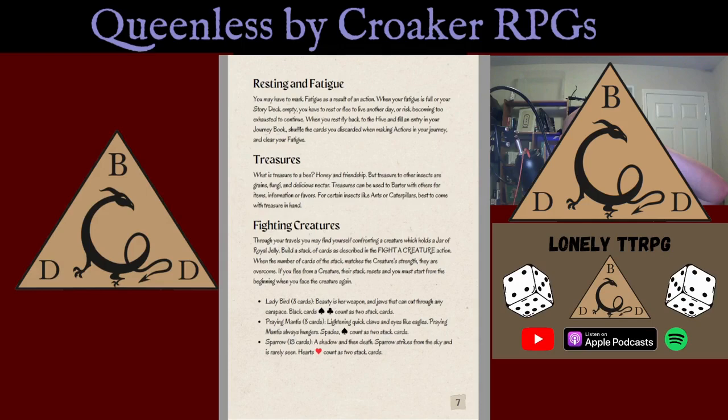Treasures: what is treasure to a bee? Honey and friendship — but other insects like things like grains, fungi, and nectar. Treasures can be used to barter with other insects for items, information, or favors. For certain insects like ants or caterpillars, best to come with treasure in hand. When confronting a creature with a jar of jelly, build a stack of cards as described in the Fight a Creature action. When the stack matches the creature's strength, they are overcome. Ladybird requires 8 cards, Mantis 8, and the Sparrow 13. Some suits count as 2 cards in the stack.